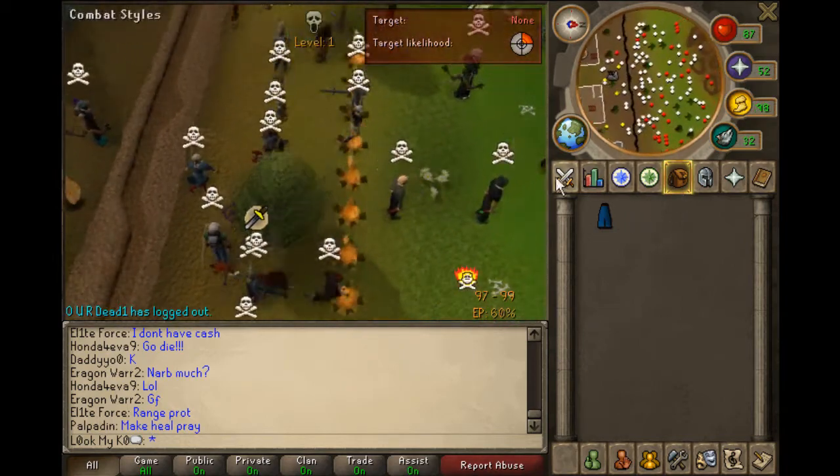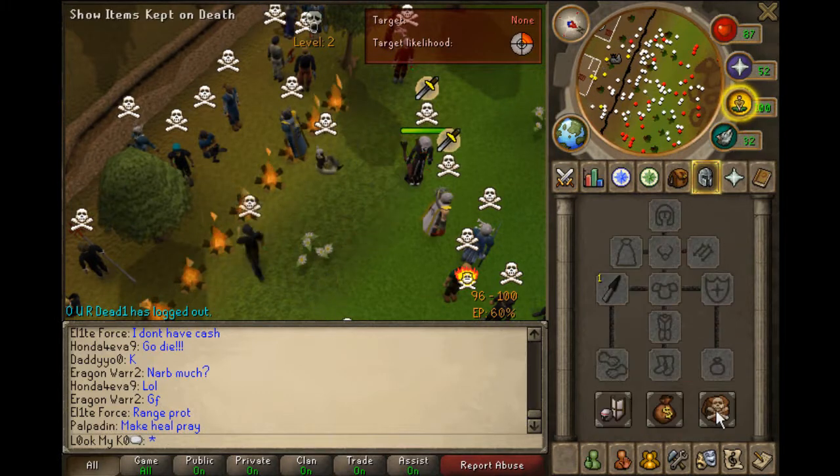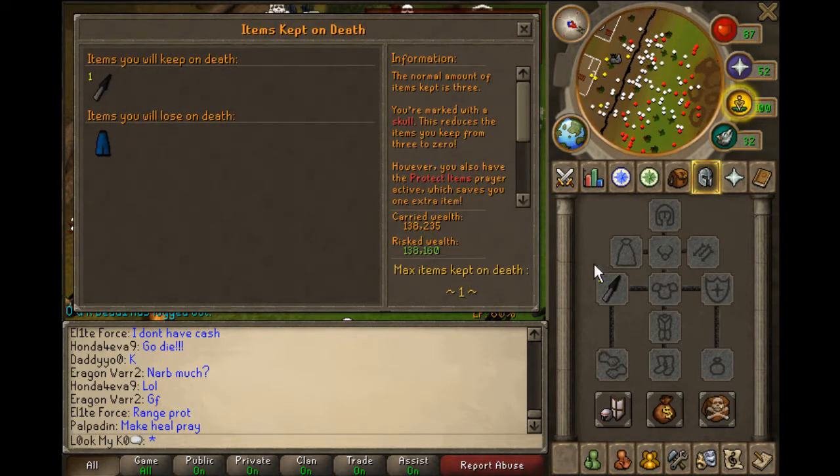Run out into the wild, make sure you have auto-retaliate on, get put on rest, and set your blue skirt to kept on death.